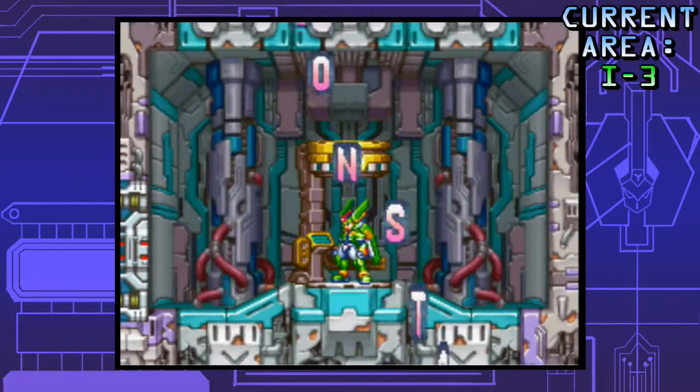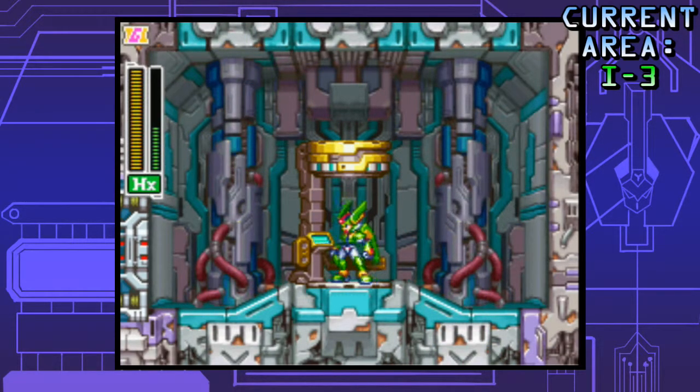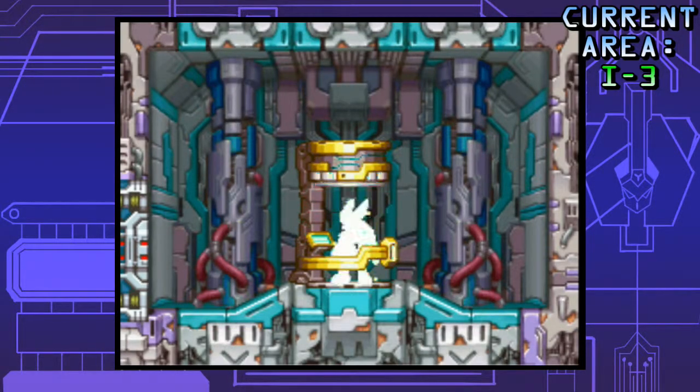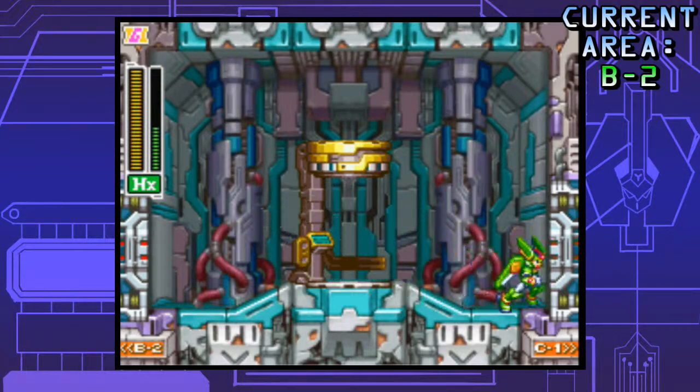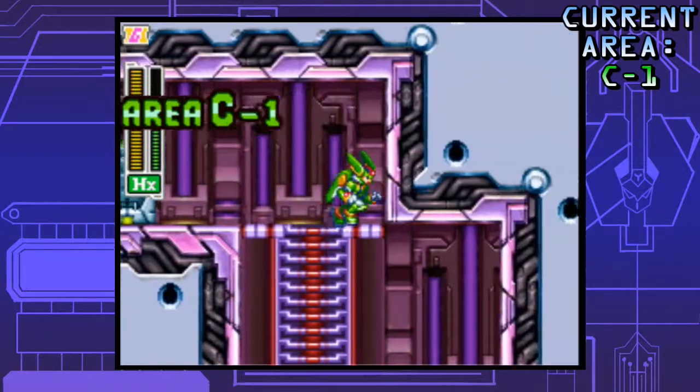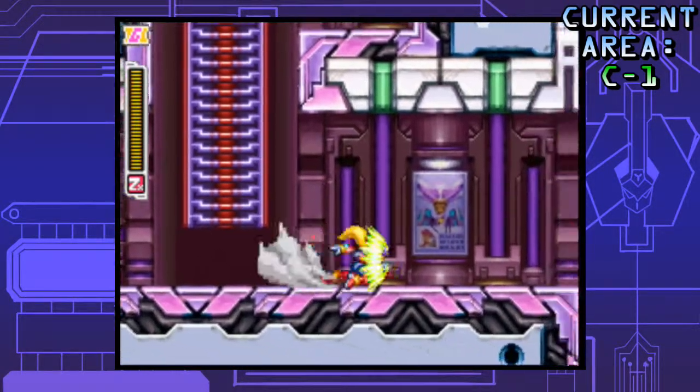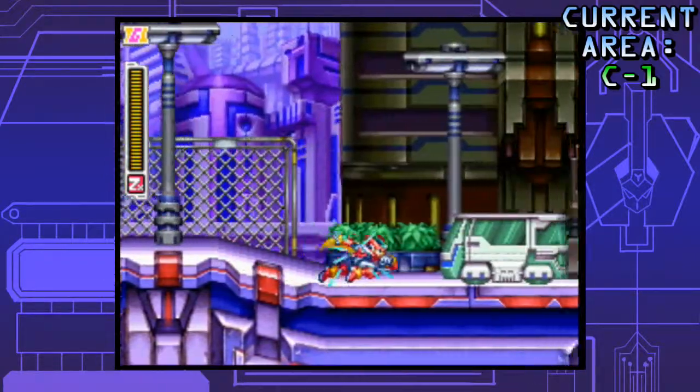We'll take the mission, and to get to Area K, we're gonna need to transport to Area B2, and we're gonna be going through Area C. Because Area B is right there, Area K is not that hard to get to. I hope I've been at least somewhat helpful in helping to navigate this place.